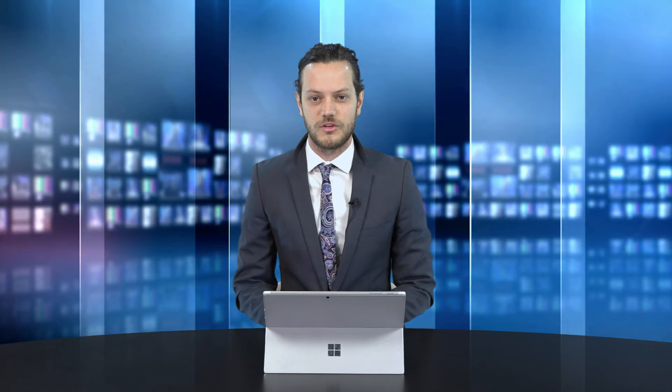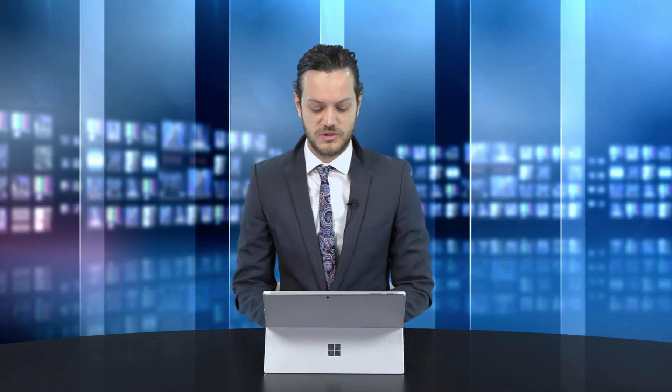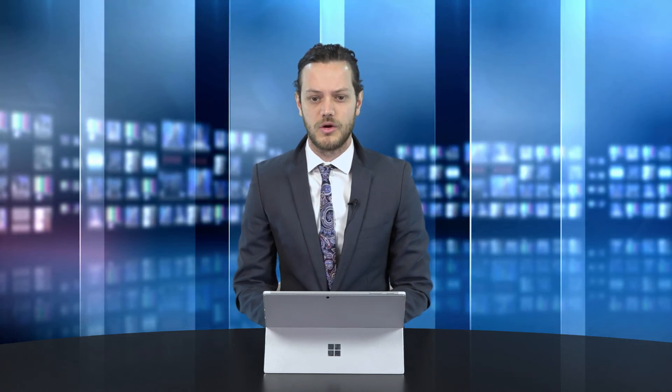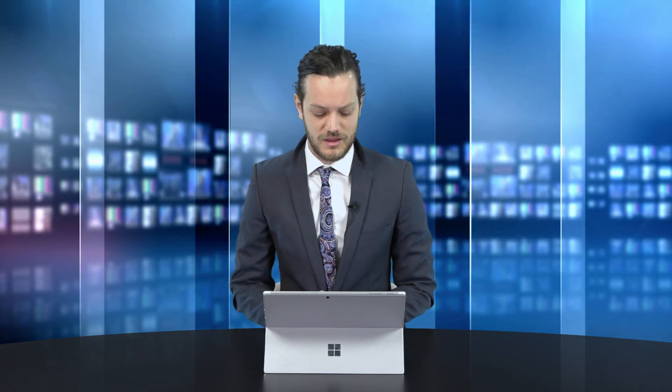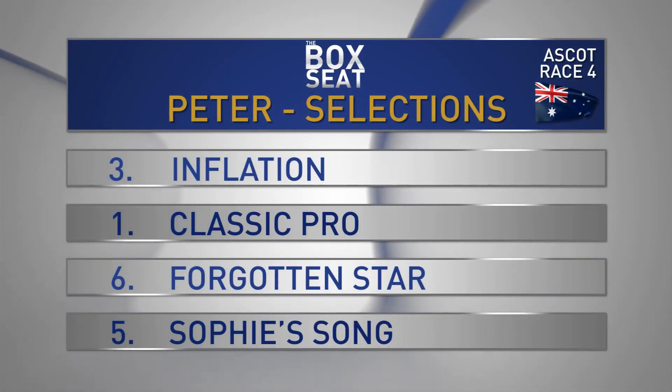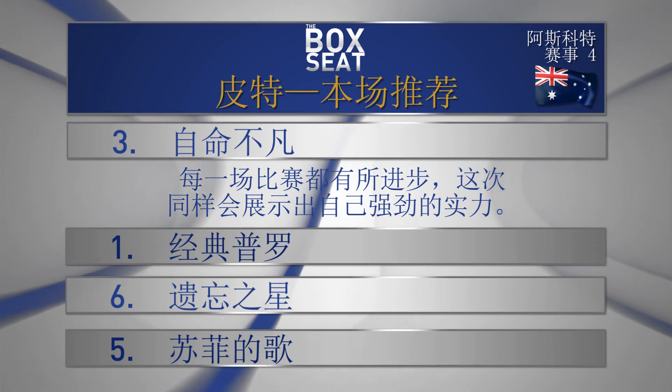Second pick is the one, Classic Pro, who returned with a career best performance in what was a high tempo race. I'm not sure it will get the high tempo here once more, but it does get a nice gate from four. There's a bit of versatility — it could go a fraction more forward or settle back — but it does have a good turn of foot, though it just might be exposed as a horse that needs a real strong tempo up front. Third pick is the six, Forgotten Star. This horse will probably appreciate the slower tempo because it has a really good turn of foot over the last 400, and we saw that both starts this preparation. It was a perfect ride by Emma Stent last start. Fourth pick is the five, Sophie Song, who does seem to perform just a little bit better when it has the ability to settle in the front. On top in race four is the three, Inflation, from one Classic Pro, six Forgotten Star, and five Sophie Song.